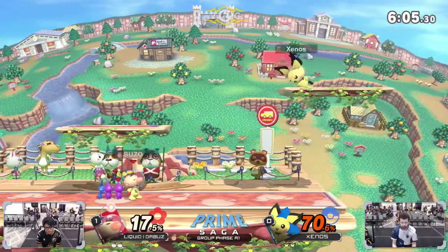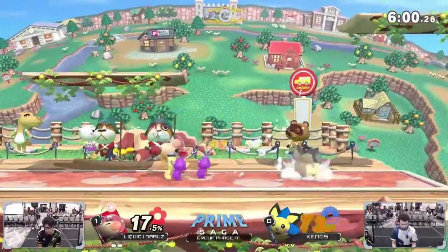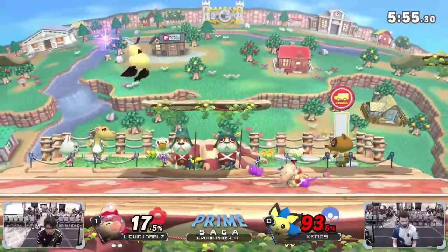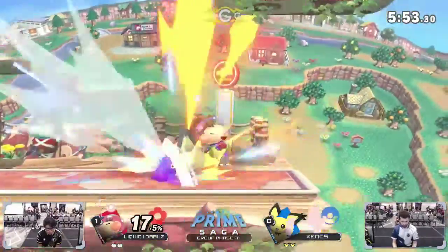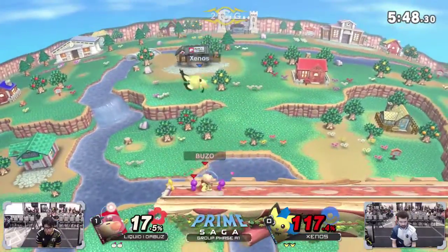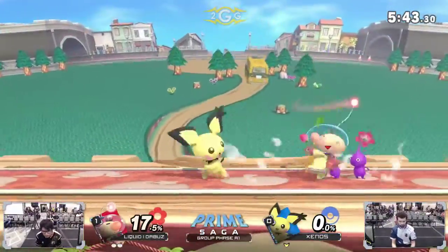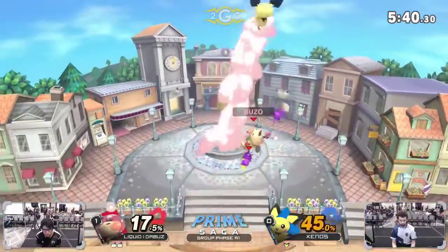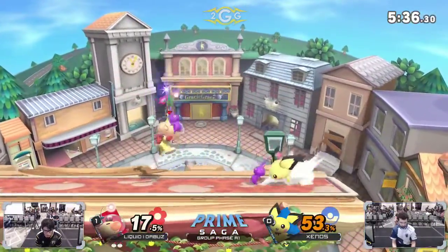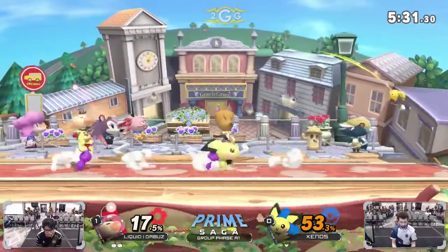Buzz kind of backed off and gave him space. I like that river recovery up to the middle platform. Now with the two purples — waiting for that spot dodge and just decided to keep slowly drifting — another anti-air up smash gonna clean out that stock super quickly there. That's a rough one. I thought he was gonna be able to get a double up smash, but with Pichu being so light I feel like he doesn't get that full combo. Still, even without getting the double up smash, 53% on Pichu — that's still quite a bit of damage. Might as well be a double up smash at that point.